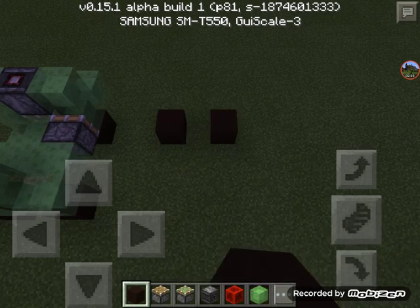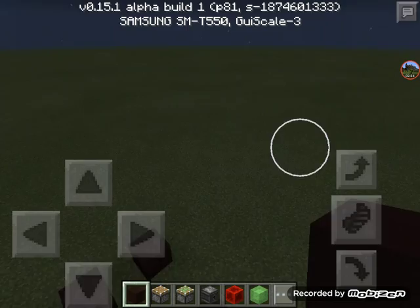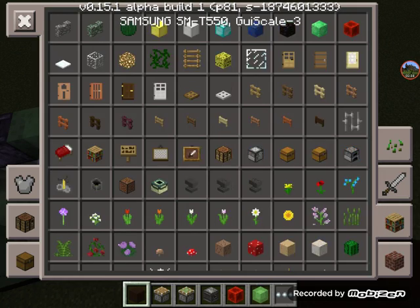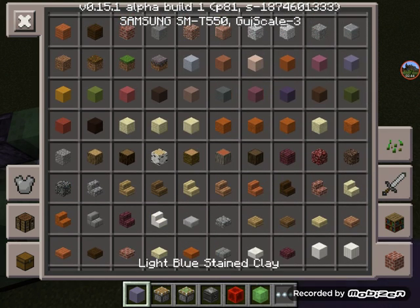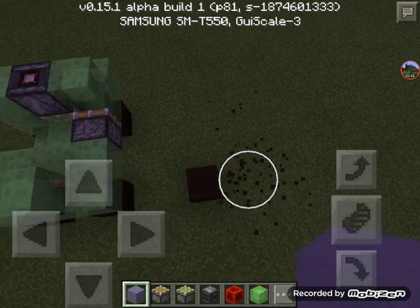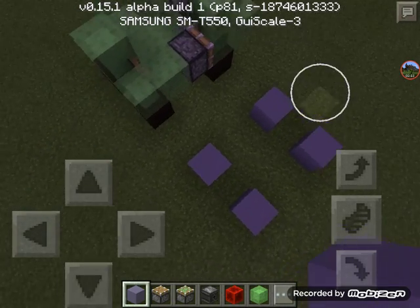Okay guys, so you're gonna place two blocks down like that. You need some black stained clay, or any kind of clay you want — it has to be clay. Let's say I want some light blue — I want some light blue tires. Okay, so go like that.